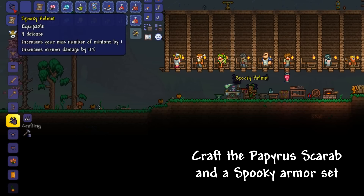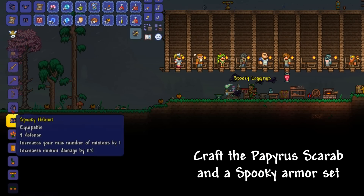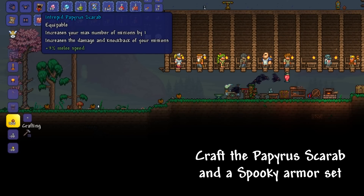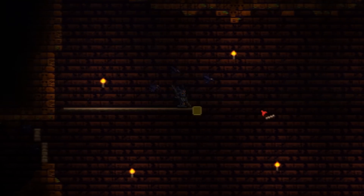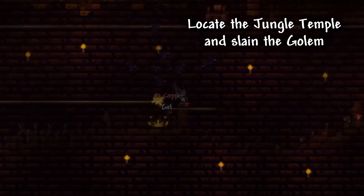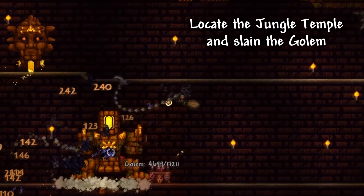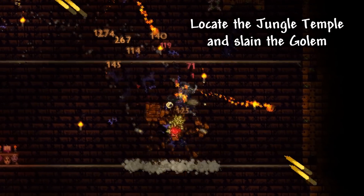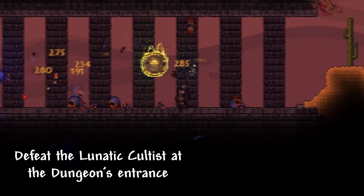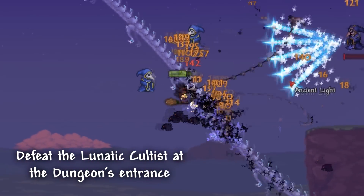From the obtained items, we can now craft the Papyrus Scarab and upgrade to a Spooky Armor Set. Now that we are strong enough, we can easily locate the Jungle Temple and defeat the Golem. Now that the Golem has been slain, we can finally focus on the Lunatic Cultist which spawns at the dungeon's entrance.